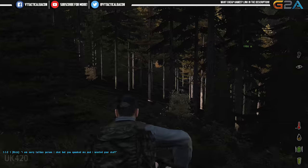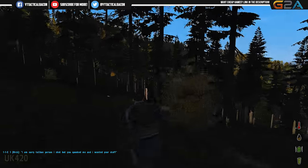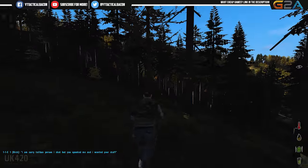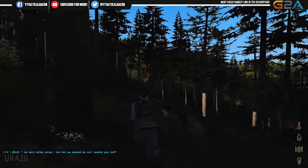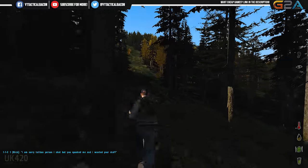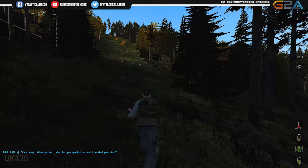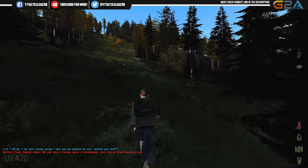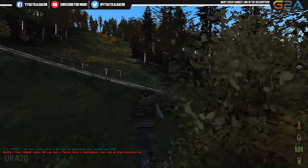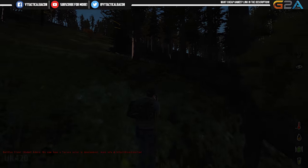We're going to start heading over towards Rogovo. It's two clicks out, that sucks. But like I said, if there's not really anything over there I'll just keep heading north to Stary and hope I can come across some military tents — maybe they've done some changes to the map in that general vicinity and put like a barracks building or something. I don't know, I'm going to go over there and check it out.